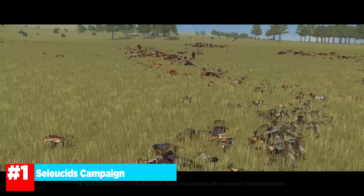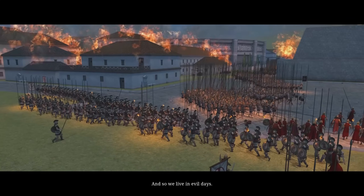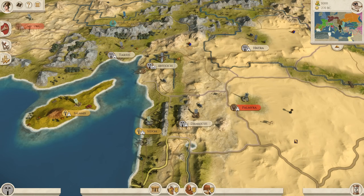Our number one entry is the Seleucid Empire — the last of Alexander's successor kingdoms to endure and become one of the largest empires after his death. The Seleucids in both Rome 1 and Rome 2 are very difficult. They have a lot working against them — you are spread pretty thin across the majority of Anatolia, the Levant, and into the east. Because of that huge distance, it's hard to really centralize your power.